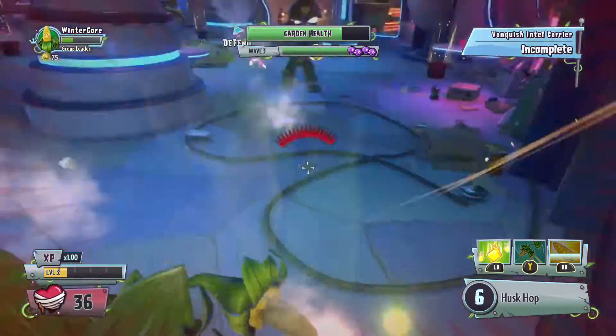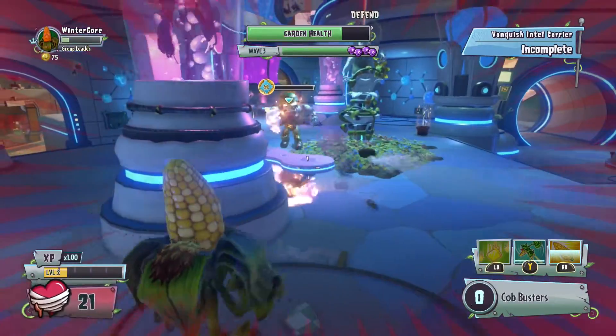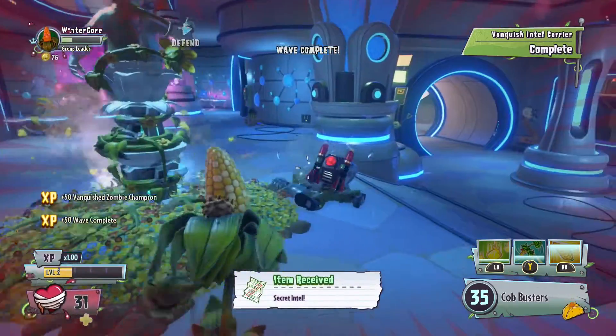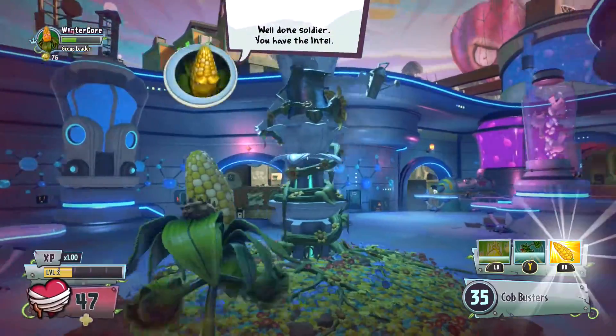Better go and revive. That didn't fire anywhere near him. Let's see if we can get him with a corn airstrike — he's standing right underneath it. Yeah! There we go — rainbows. That's the end of the level.